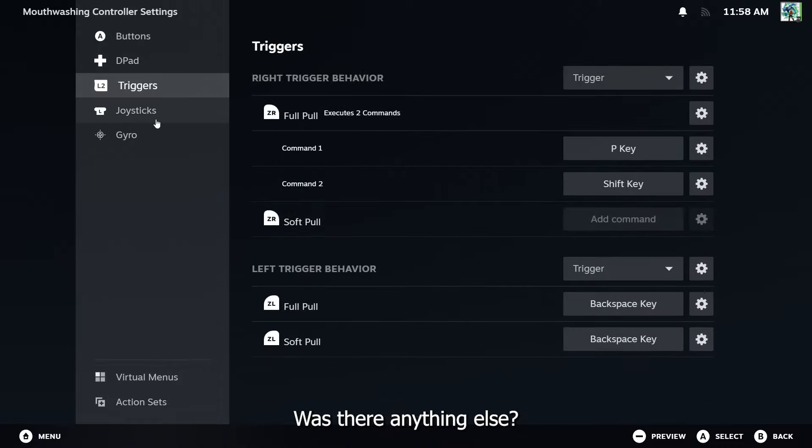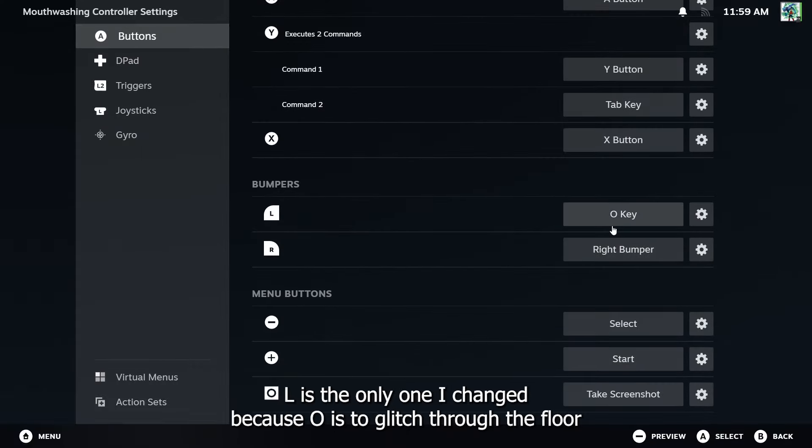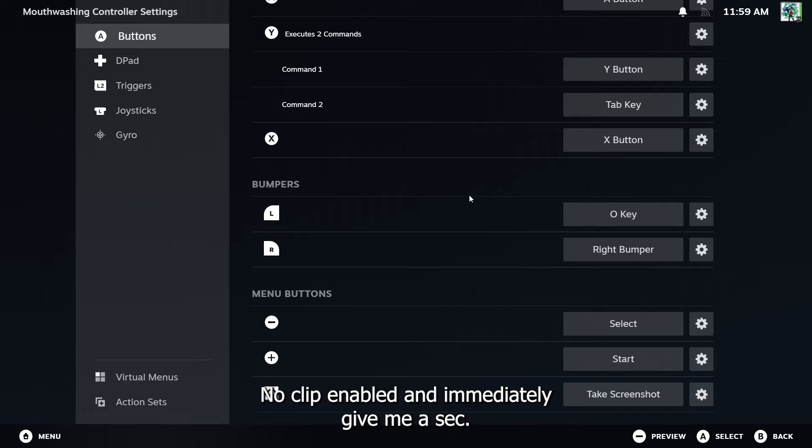Also the O button — bumpers, L is the only one I changed — because O is to glitch through the floor. No-clip enabled.